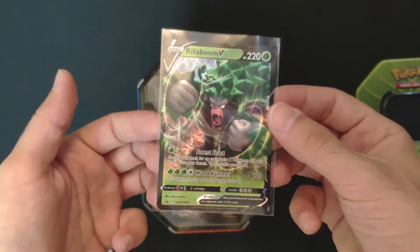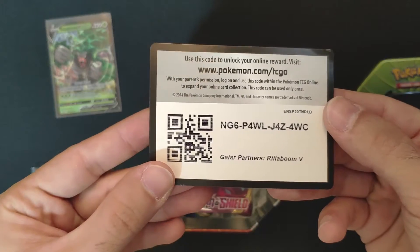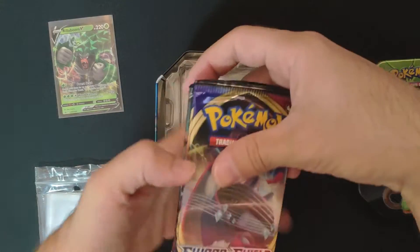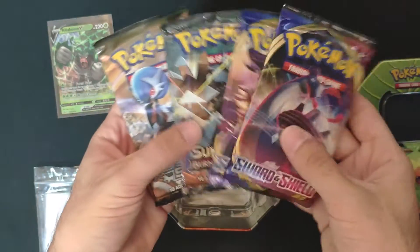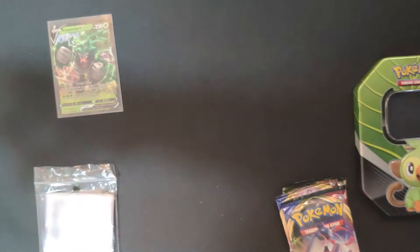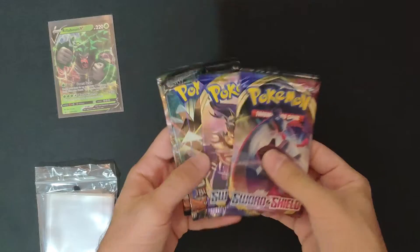This is one of the early Sword and Shield promos, so I'll put it aside. Then you remove the plastic top and you've got the code card for the Galar Partners. These are the packs: two Sword and Shield base set, one Sun and Moon Burning Shadows, and one XY Steam Siege — three generations in one tin. If you remove the plastic you get some storage space with the Grookey tin on top, which is cool.